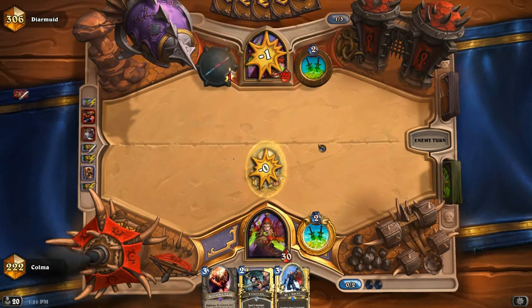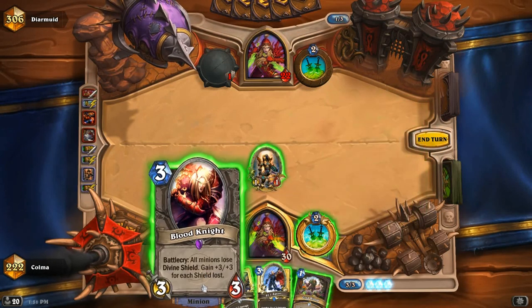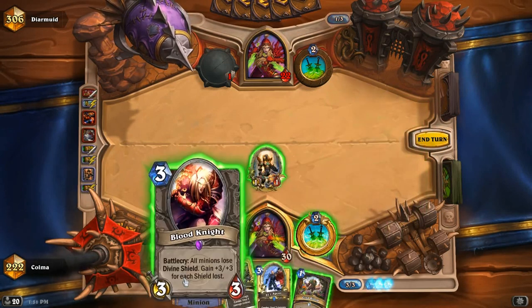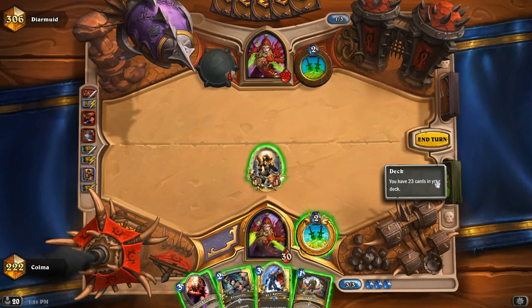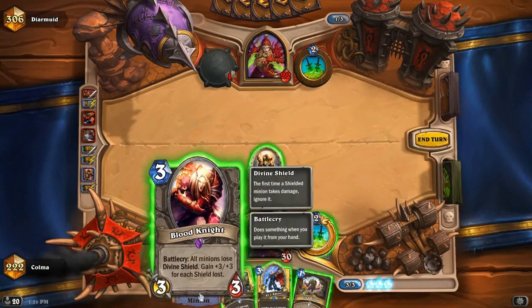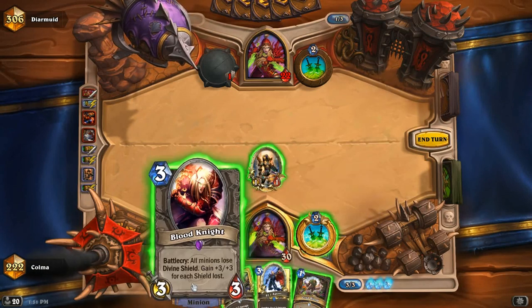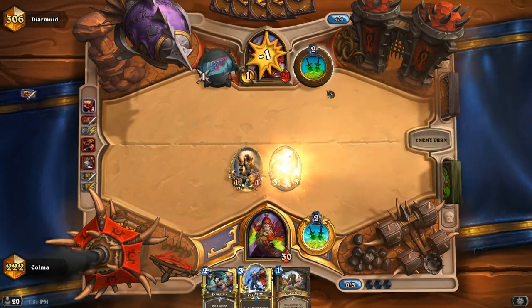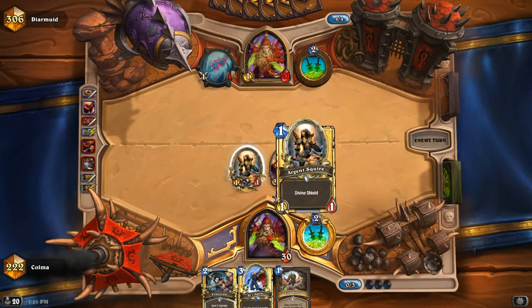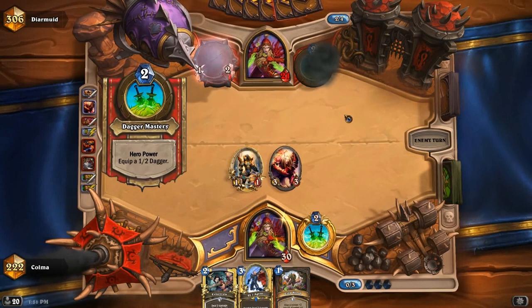A real shame. I think I'm still going to play the Blood Knight, because this is obviously a Miracle Rogue. I already used one of my Argent Squires. The chance of drawing a second one is decent, but I would rather save the Si7's Battlecry for later. Just play the Blood Knight now. We dodged the bullet there by getting the shield off. I still got 9 damage in on him, which I'm happy to see.